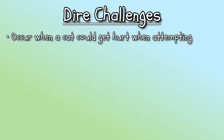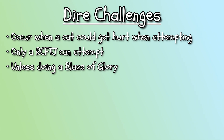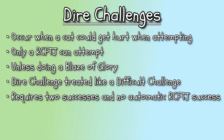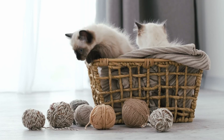Dire Challenges occur when a cat could get hurt attempting an action or you have one shot before something terrible happens. The stakes are beyond ordinary. Because of this, only a cat that is the right cat for the job can even attempt a dire challenge — unless you're doing a blaze of glory. A dire challenge is treated just like a difficult challenge, requiring two successes to succeed, with no automatic successes rewarded for being the right cat for the job. Additionally, each failure incurs an injury applied to the rolling cat, another character, or an item in the environment, as determined by the cat herder. This risk of multiple injuries and even death makes dire challenges very risky to attempt.